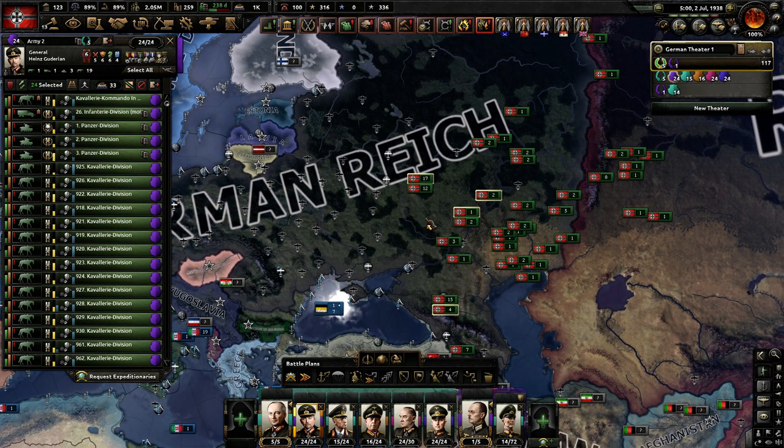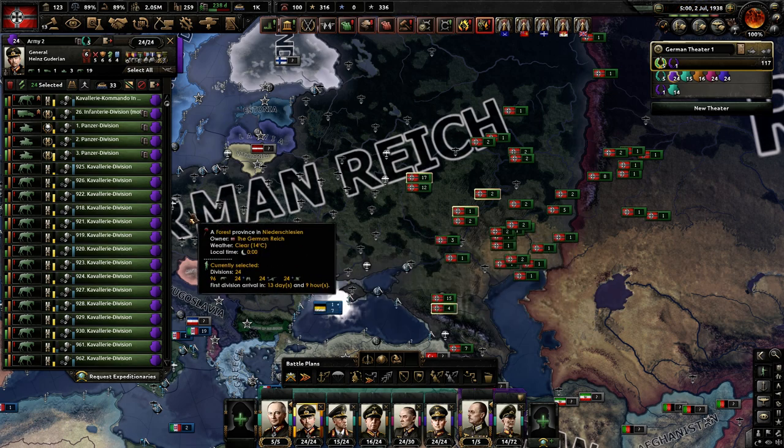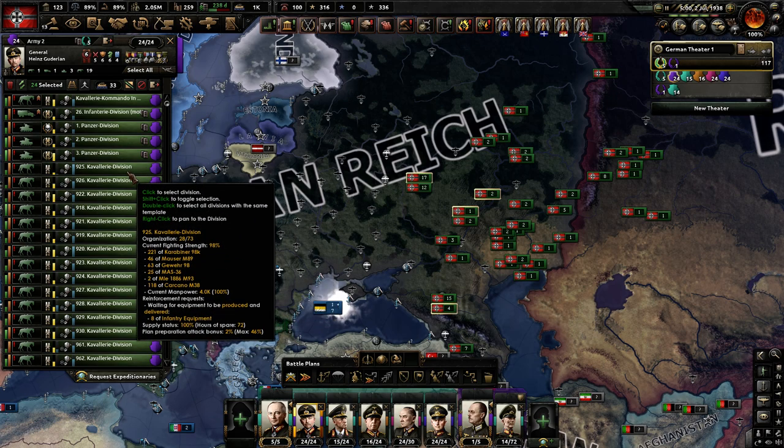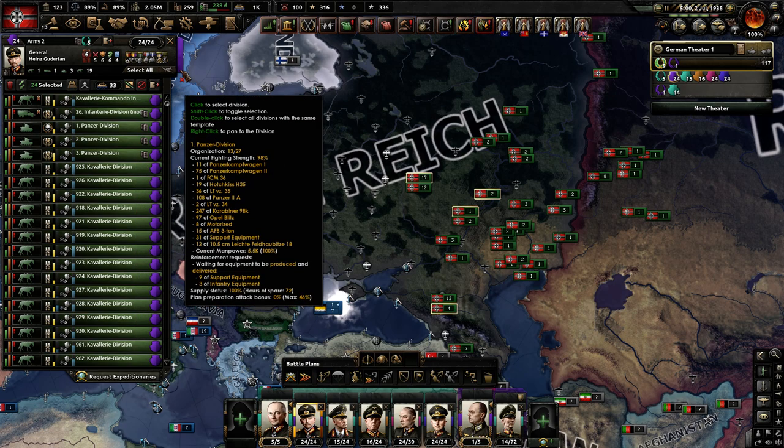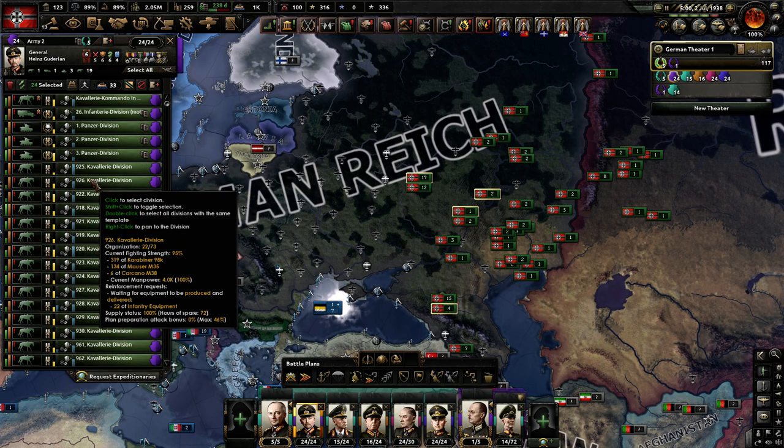That's the concept for setting up your armies for an invasion. Another trick is manipulating the division templates. A good rule of thumb is that 10, 12, or 14 width is acceptable, and 18 and 20 width work as well.